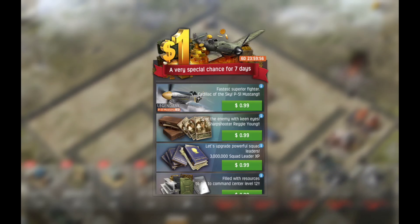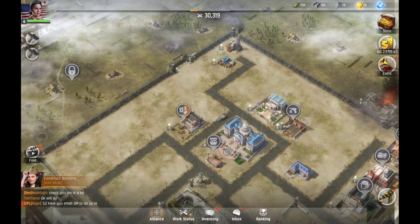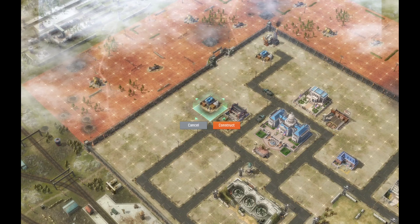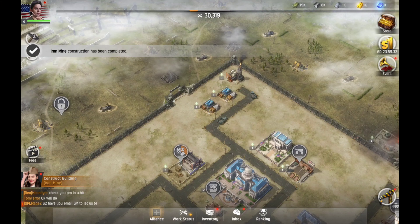Now we can build some more things. There's a very special chance for seven days — 99 cents — fast superior fighter, Cadillac of the sky, spot enemy, keen eyes — all for 99 cents. We can build another iron mine, a research lab, and radar. It seems like to me the iron mine is going to be the go-to thing for now.